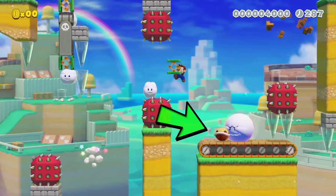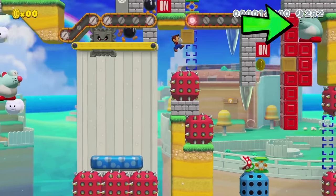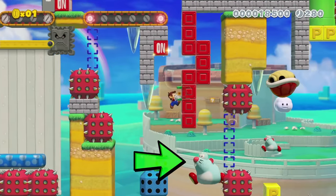I line myself up with this shell so that when I kick it, I bounce off it. I catch this box and throw it under this skip squeak so it has a platform to jump from, which allows me to jump off at mid-air.